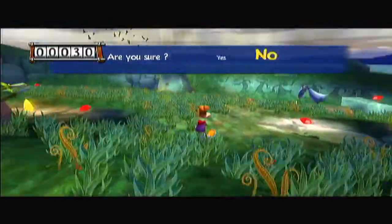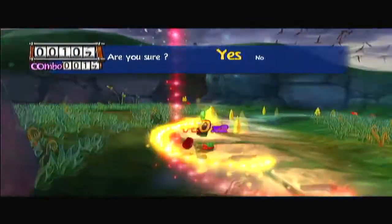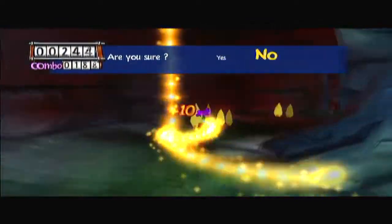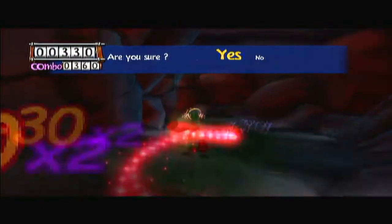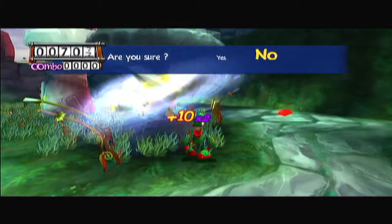However, the mode which enables you to take photos puts the player in a completely different game state when it is activated, where Rayman normally would be standing still and the player would be spinning around the camera wildly trying to take a baller photo.